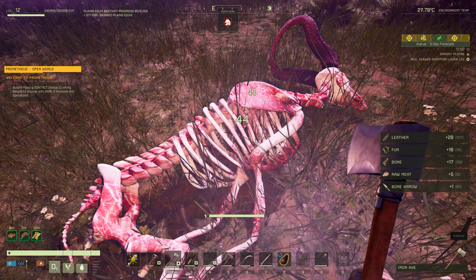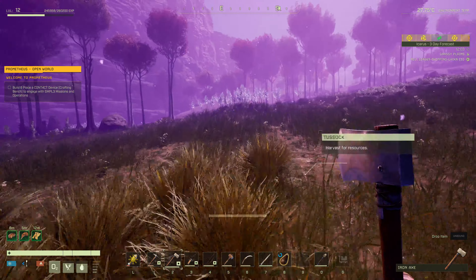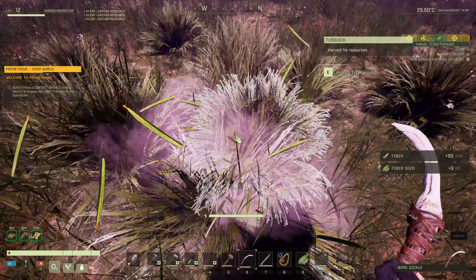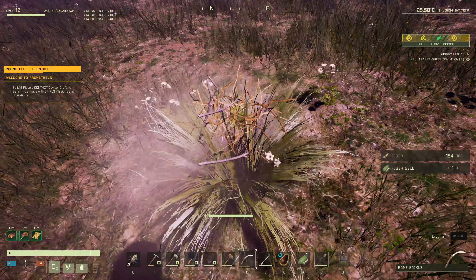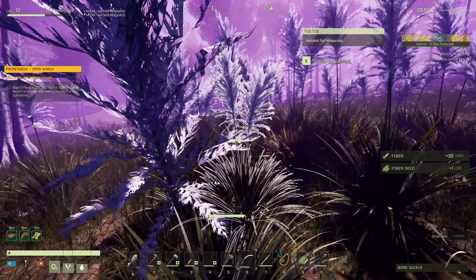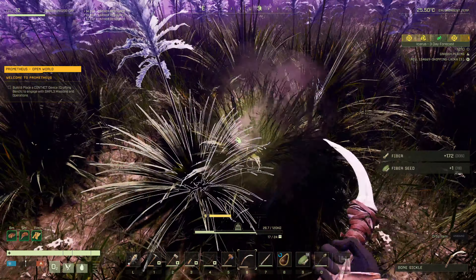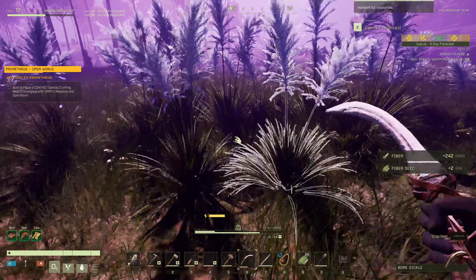Always hunting. We need some fluffs — that would be over here. We want the bone sickle. I should get the iron sickle going. But let's just get a whole whack of fiber here. These get fiber too. Oh, there's a whole bunch here. How much do we got? 405 — we'll grab a bit more.